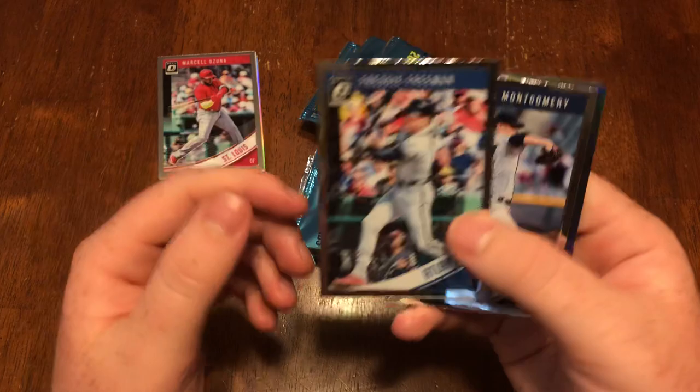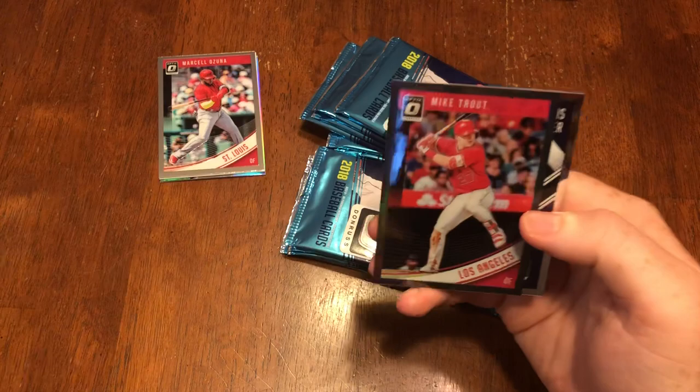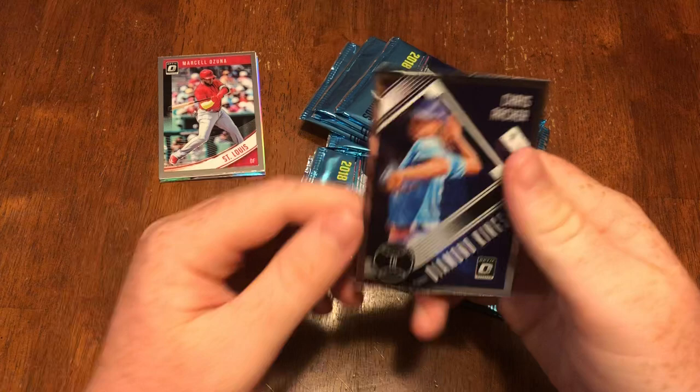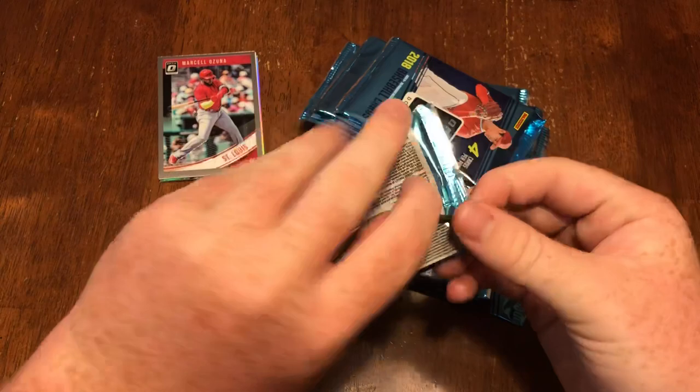Freddie Freeman, Jordan Montgomery — nice. Mike Trout, numbered to 25 — that's pretty nice. And Chris Archer Diamond Kings. Not sure what the numbered cards go for, but if there's a player I'd want, it'd be him.